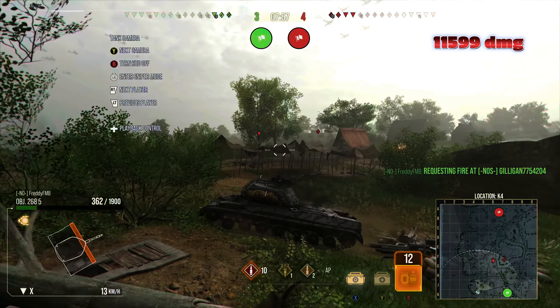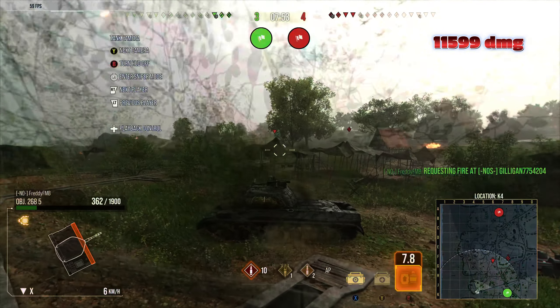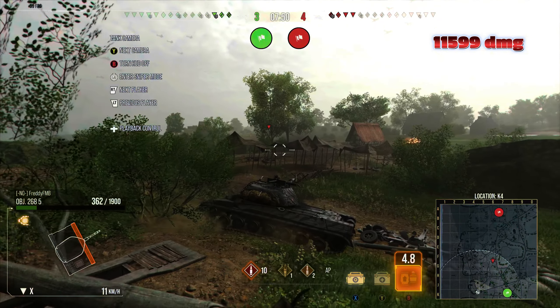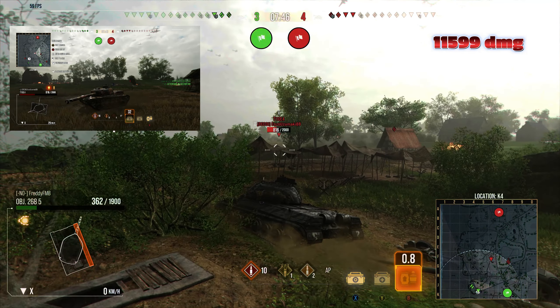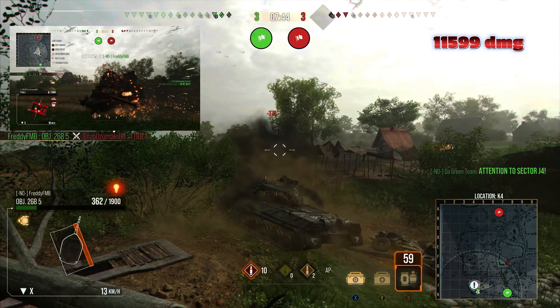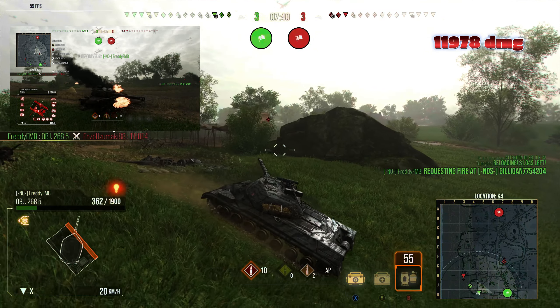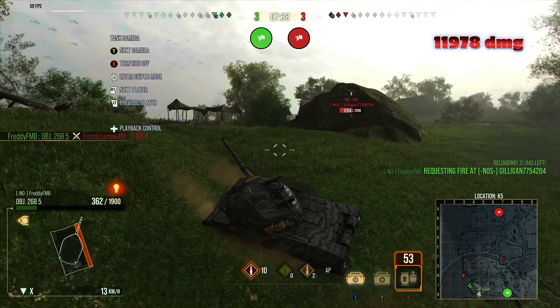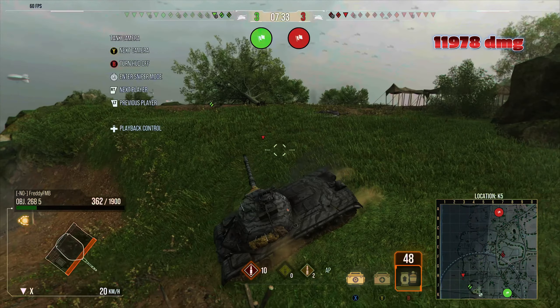He loses his sixth sense and comes up to see if he can re-engage the T110E4, but there's no shot at the moment so he tries to drop off. All of a sudden the T-62A makes a run for it — run Forrest run — but unfortunately for him that turns out to be short-lived and he gets taken out by Freddy.